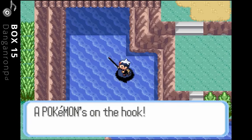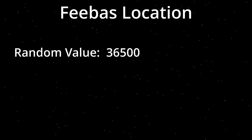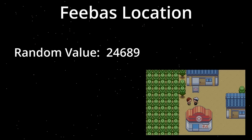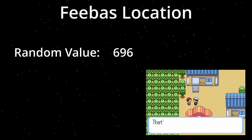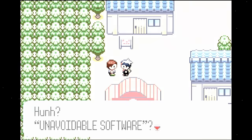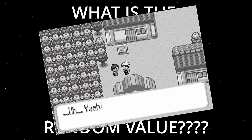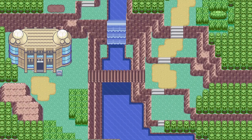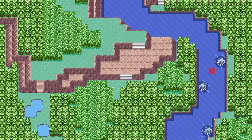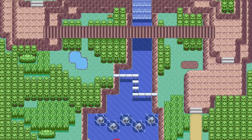Before we can do anything we have to understand how the game decides where Feebas will be located. The locations are determined by a random value tied to the current most trendy phrase, which can be found by talking to a random NPC in Dewford Town. Unfortunately we cannot determine the Feebas spots just by knowing this trendy phrase, so we will also have to find a way to determine what the random value for the most trendy phrase is. But before we do that, let's first continue looking into how this random value is used to distribute the 6 Feebas spots in Route 119.